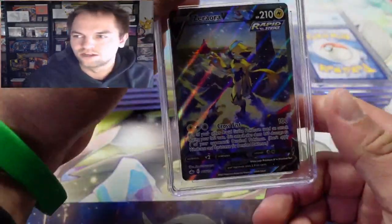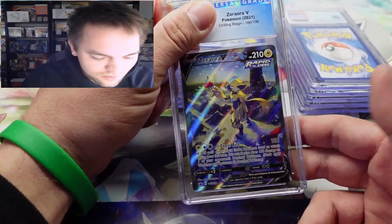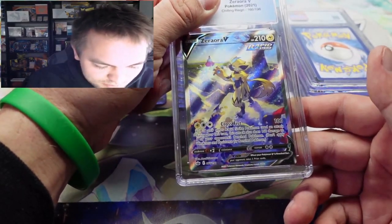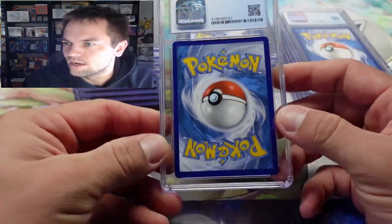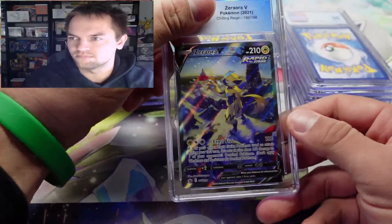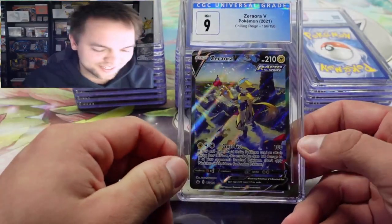We got the Suicune V alternate art from Chilling Reign. I'm gonna guess probably a nine — it looks like it's a little bit thicker on one side. Let's see what we get. We did get the nine, not too bad.